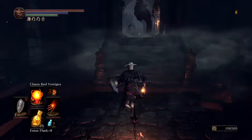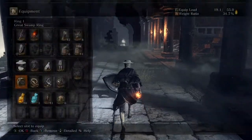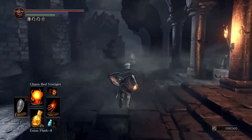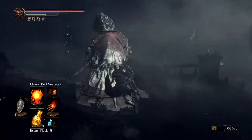Well, really it's a helmet — it's the Symbol of Avarice. I'll put a picture up of what it looks like here. This helmet will greatly increase your item discovery rate as well as the soul discovery rate.